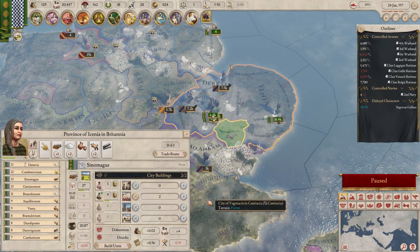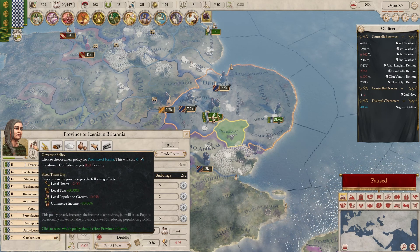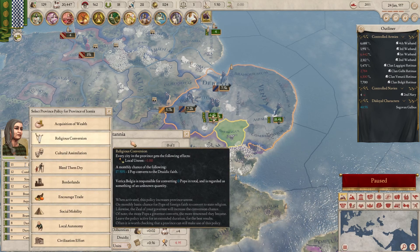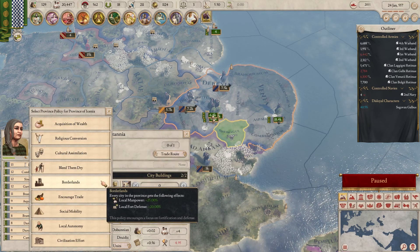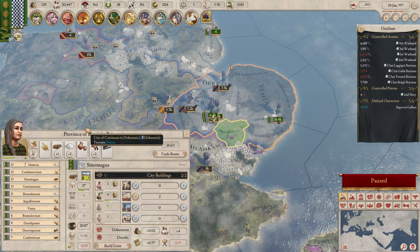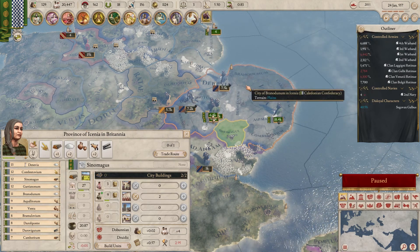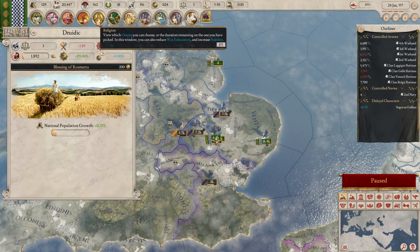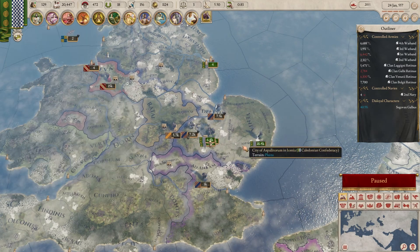All of these new provinces — we have a governor policy which we start with set to local unrest, which I want to change since it's obviously going to cause issues. Let's change it to local attacks — that's going to help us quite a lot with hatred of us. War exhaustion is the next one, we'll just burn that down.